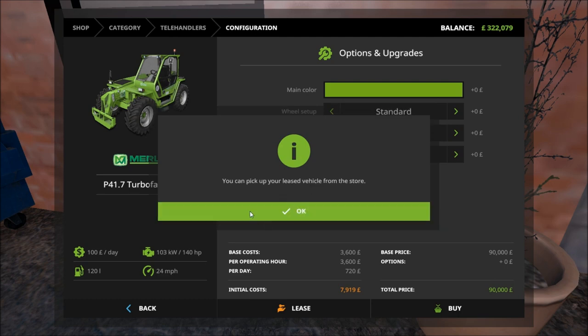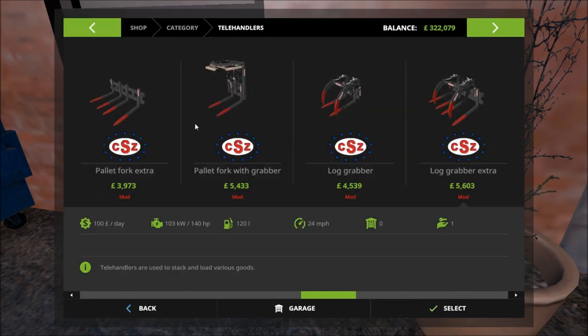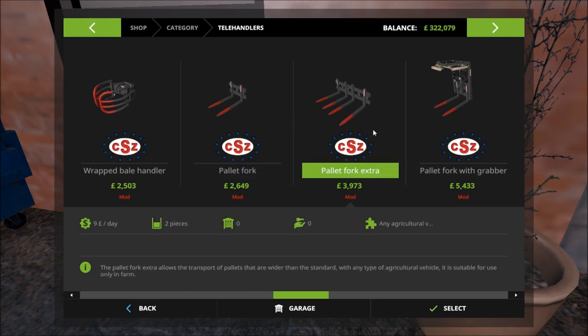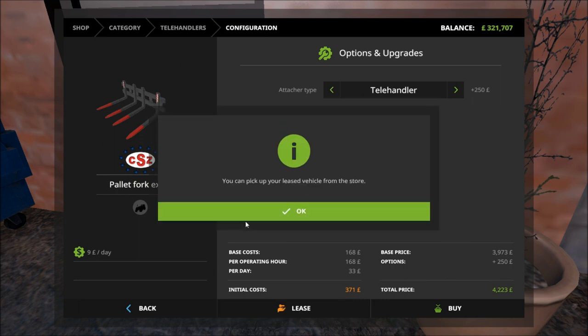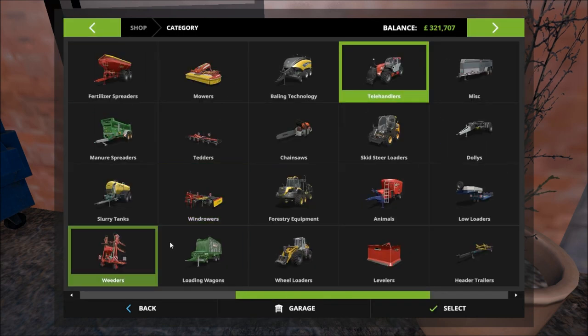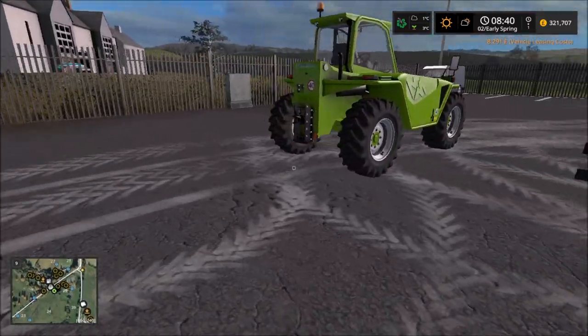Anything will do. We need some kind of fork in front — probably that one would be best. Yeah, we'll just rent that and we will go and try and sort something out here.